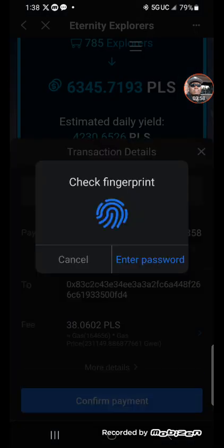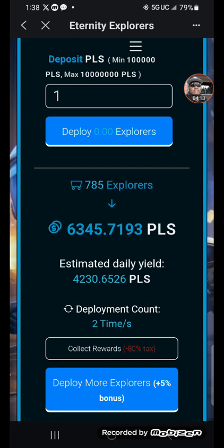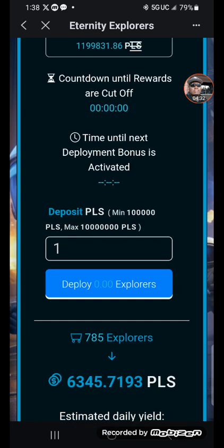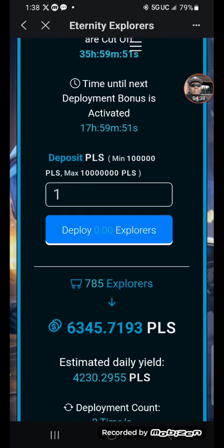Five, four, three, two, one — collection, one and three quarters. We'll see if this will be going through in any minute. There it goes, just went through. They're going to cut out time — just activated for 35 hours.